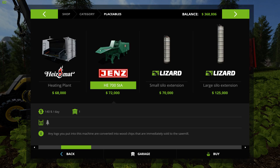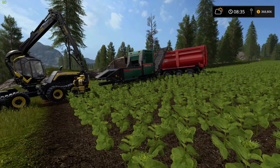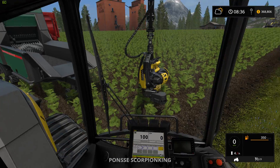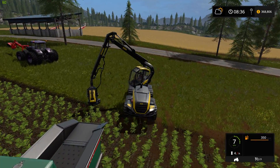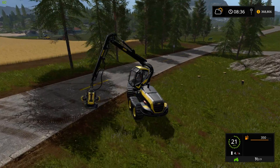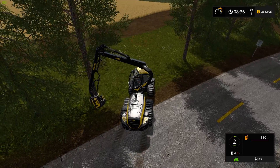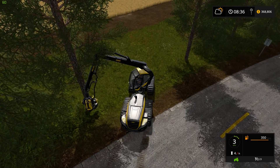Transporting logs is a huge pain — I don't like loading them in the tippers, and the logging trucks like the Buffalo are really slow. So let me show you why this setup ends up being faster. This Scorpion King is just amazing — it's probably the best piece of equipment in the whole game. It's really easy to use, it's fun, though it is three hundred and seventeen thousand dollars, so it is quite an investment.